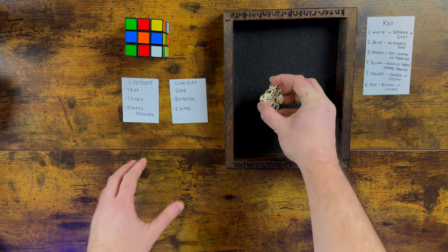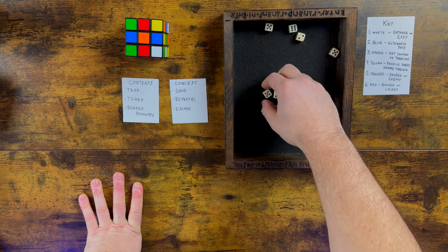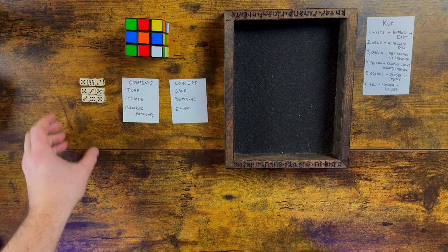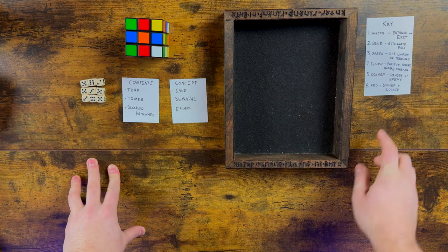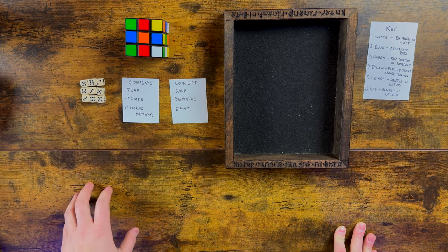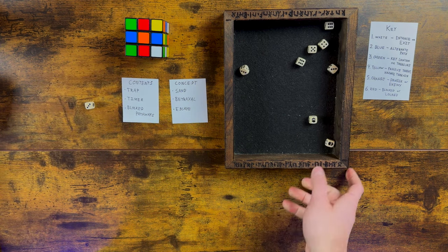We also said we'd roll dice, so I'll do an example of what that would look like with 9d6. You would essentially roll all nine and then sort them into a 3x3 grid — like that. Then compare them using the key with the numbers: 5 is akin to orange, 3 is green, 6 is red, et cetera. That's how you'd do it if you don't have a Rubik's Cube. But we're going to use the cube because it's a little easier to improvise a quick dungeon.